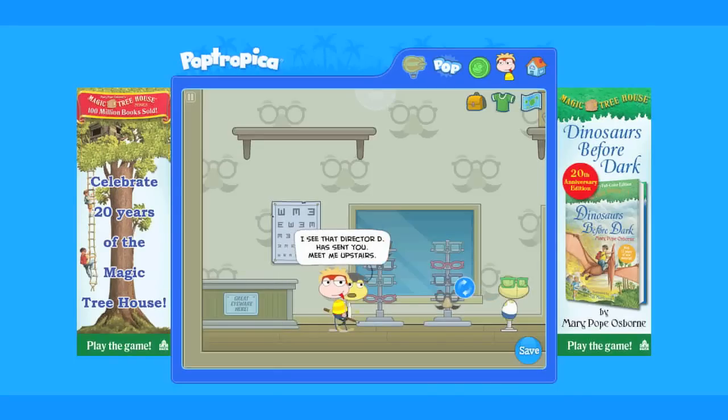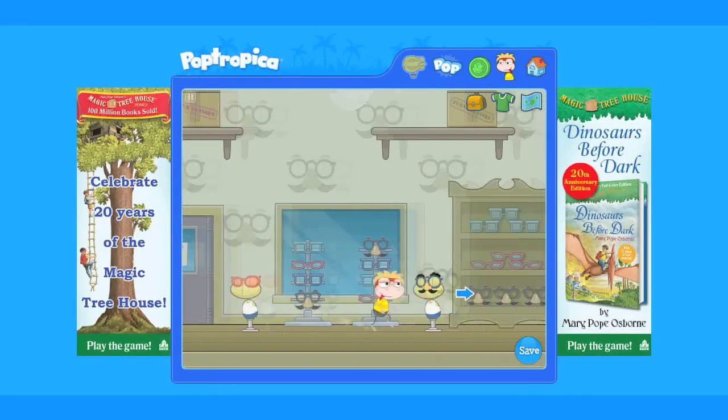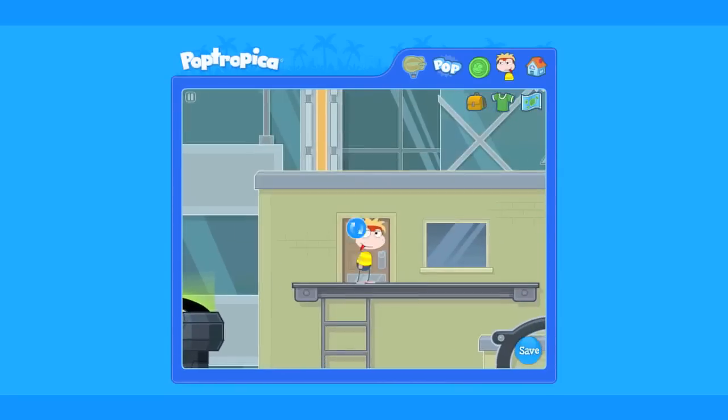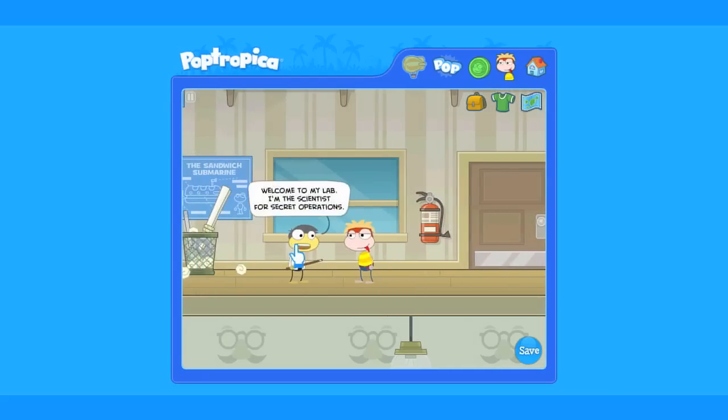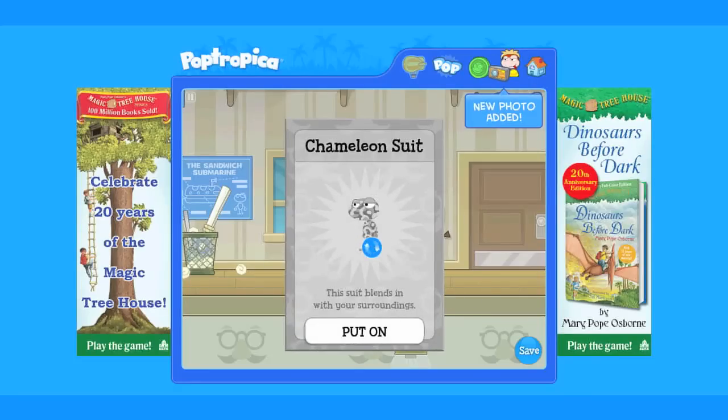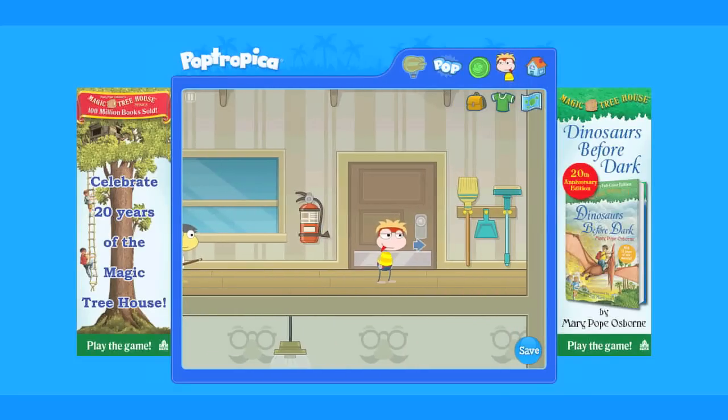He tells you to meet him at the top of the store. Exit the store, climb the ladder, and enter the building. Dr. Spy Glass will give you a chameleon suit. What better for a spy than a chameleon suit? Put that puppy on.